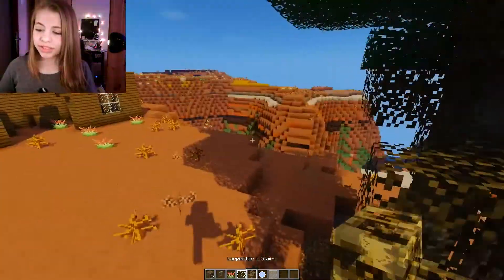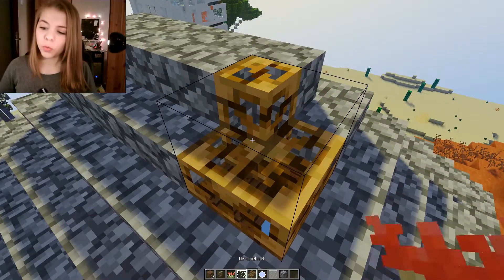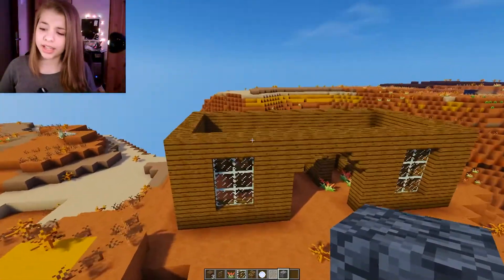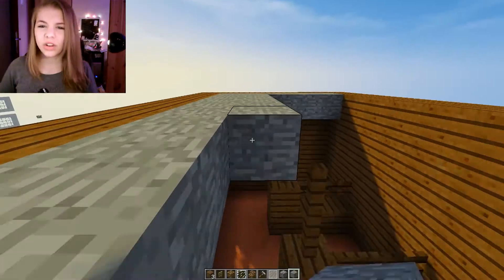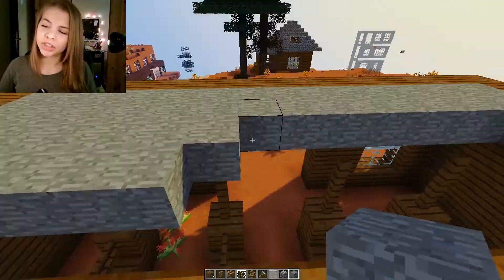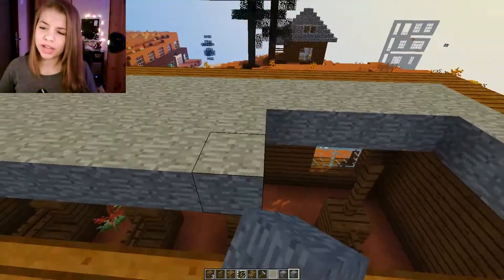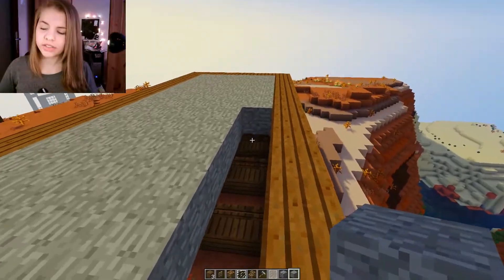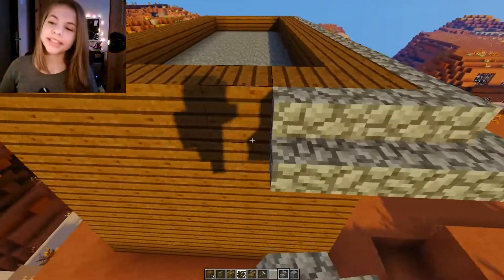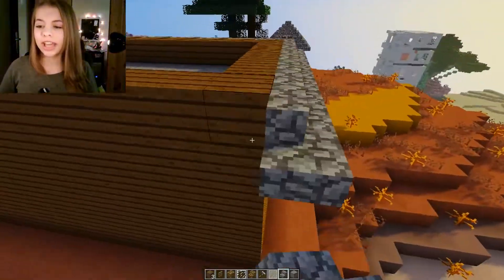Let's grab some cobblestone stairs — wait, these are fake. Oh, I know why, because I had to do stuff on the other side. Let's do stone for the ceiling. I just feel like stone is a very stable-ish thing to have — actually you would probably have a wooden ceiling, but I feel like that's too much wood. So we're gonna have a stone ceiling, and then we're gonna have a cobblestone floor. I'm quite excited to decorate the inside.